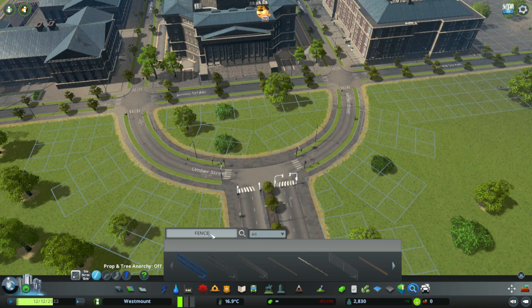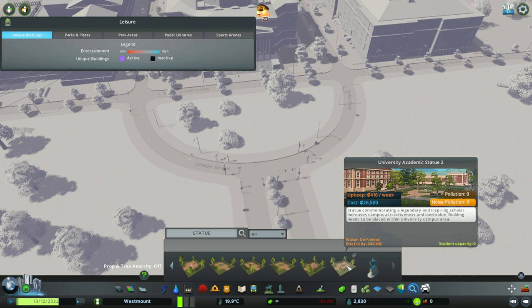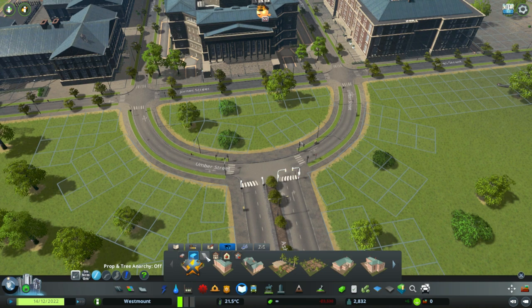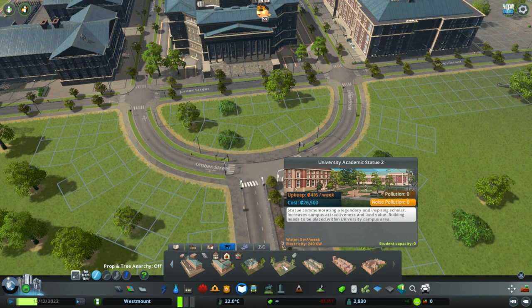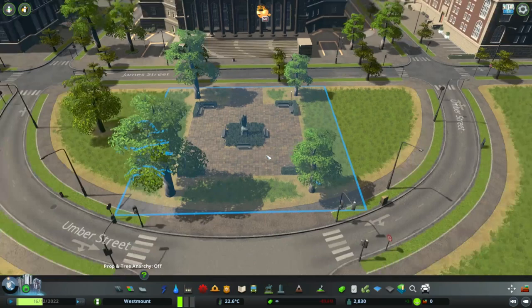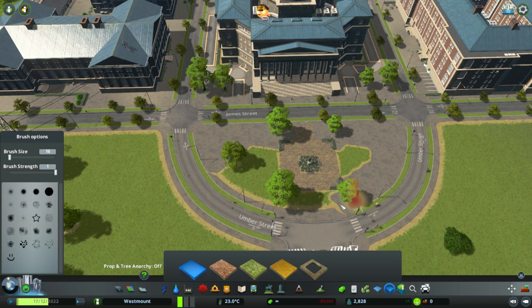Let's have a look at some statues. The statue of Liberty, the statue of Colossus - neither of those are really acceptable. We've got that one horse rider statue that's in the game. Statue of Shopping, Statue of Well. I'm sure I saw university statue - university academic statue. Let's put you there. That works pretty well there. I'm not really a fan of the green around it though. We'll go back to that - we'll do that tree there and stick some planters under them.